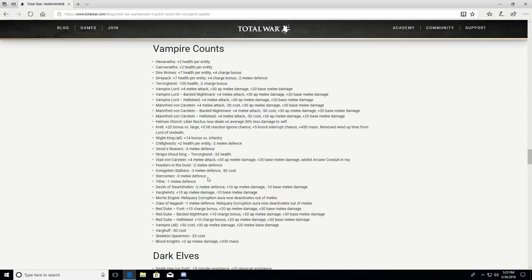The Sternsmen: minus 3 melee defense — that's probably appropriate since Sternsmen are an amazing unit and almost a must-pick for any Vampire Counts army. The Tithe: minus 1 melee defense. The Devils of Swartzhafen: minus 2 melee defense, plus 10 AP melee damage, minus 10 base melee damage — a net buff with that AP melee. Vargois: plus 10 AP melee damage, minus 10 base melee damage — again a straight net buff since AP damage bypasses armor.